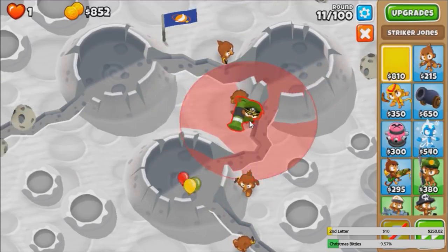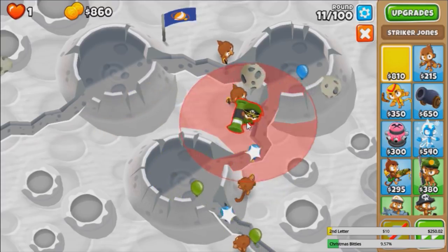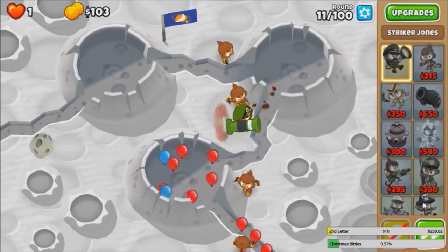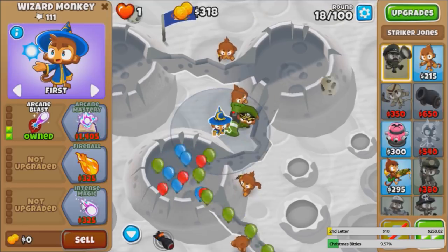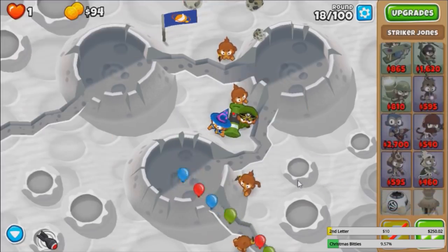Striker now. I think here's okay — Striker Jones. Going to pair with Bomb Towers, but not yet. We need some camo detection. Wizards are pretty good because they can see camo with their upgrades and they can pop camo. Let's get a 2-0-1 first, actually 2-0-2, and then Heli. Sounds like a plan.